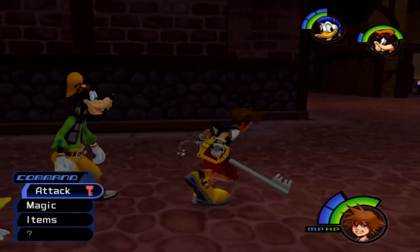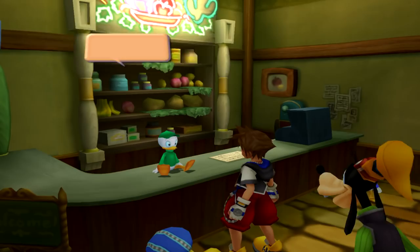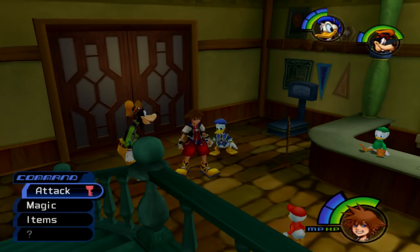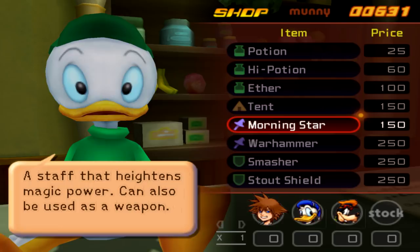Hello everyone, welcome back to Full Grown Gaming's Let's Play of Kingdom Hearts. In this episode, I want to start off by going to the item shop because we're kind of barren on items as far as potions, and also I want to buy the upgraded weapons available for Donald and Goofy — the Morningstar. Did I really just say Morningstar Farms? At least I cut myself off. If you don't know what Morningstar Farms is, it's like a food brand.